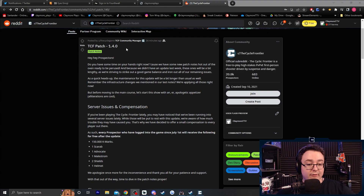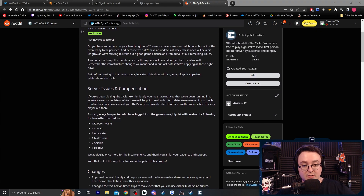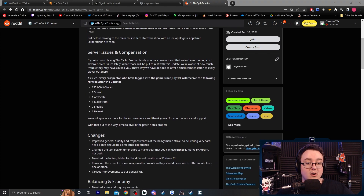Patch 1.1.4.0. Hey prospectors, do you have some time on your hands right now? Because we have some new patch notes hot out of the oven ready to be perused. Because we didn't have an update last week, these ones will be a bit lengthy as we're striving to strike a good game balance and iron out all remaining issues. So we were right — that's why we didn't have a big patch last week. As a quick heads up, the maintenance for this update will be a bit longer than usual as they're applying infrastructure changes mentioned in the last notes.